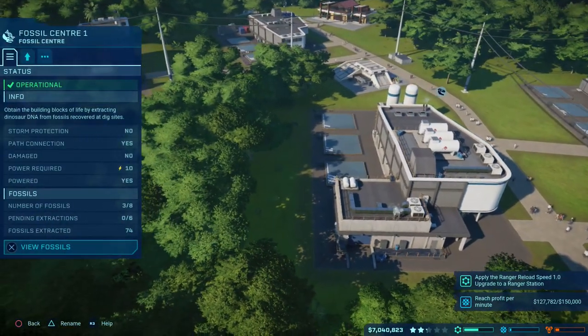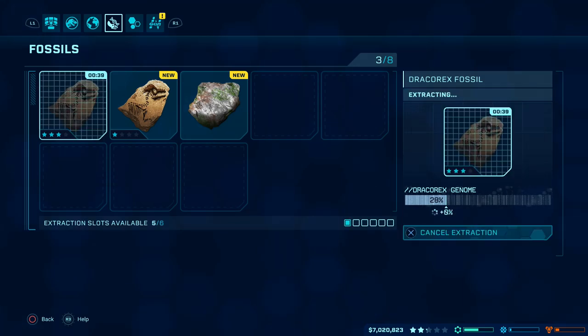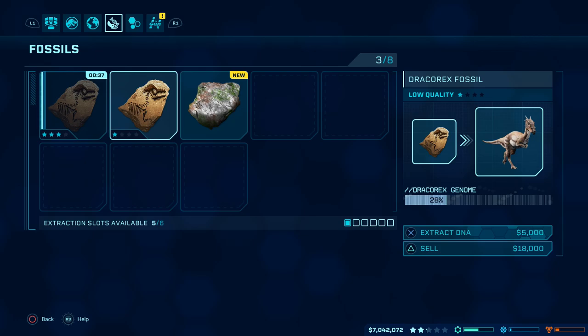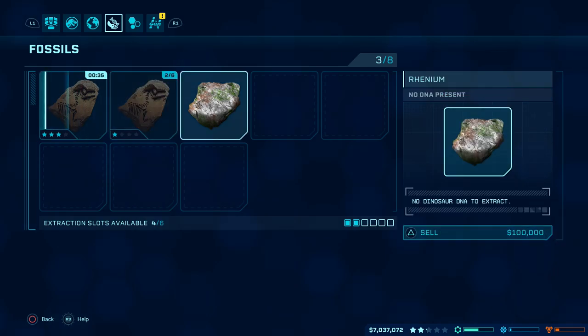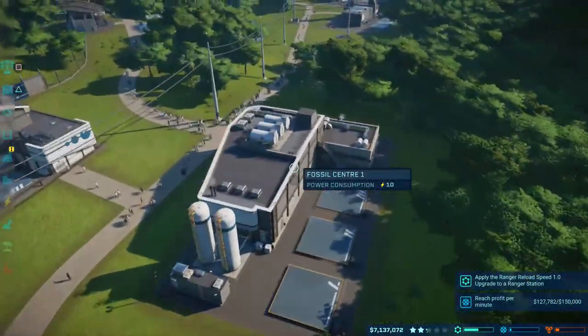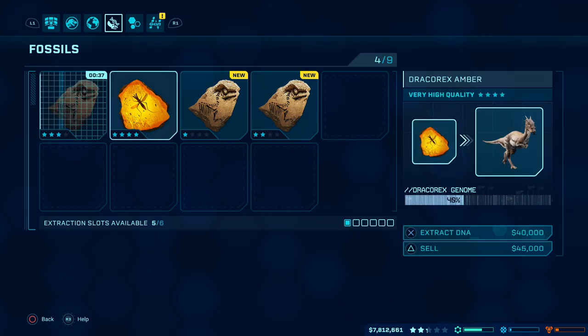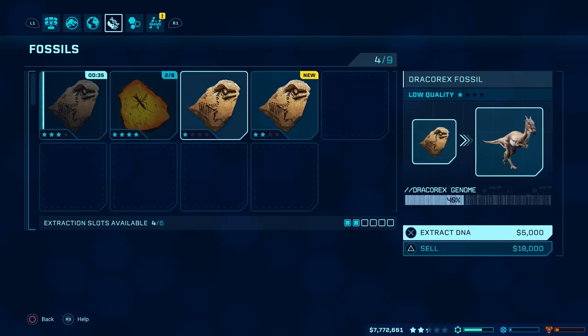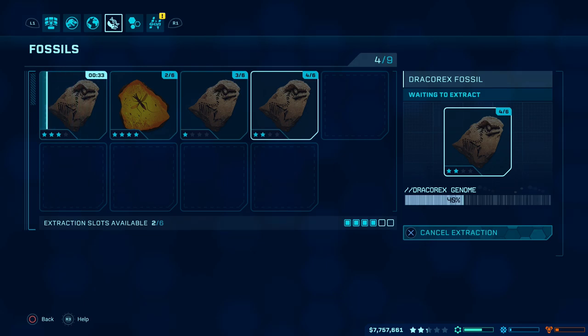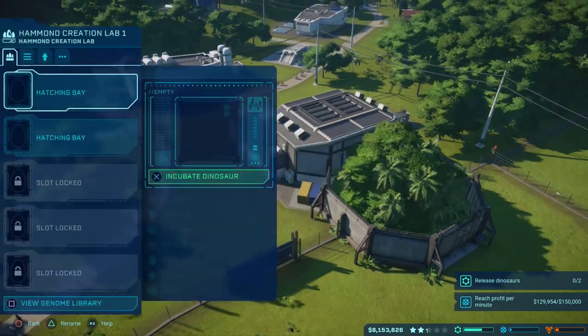Back at the Fossil Centre we're making progress on our Dracorex genome — we're now at 28%. I'll queue up the next two fossils we collected; the third one can just be sold. A few digs later our genome is closing on 50%, which is when we'd first be able to incubate this dinosaur, and a couple more digs later I've managed to get it to 73% — well above what we need to incubate, though still a chance of failure.